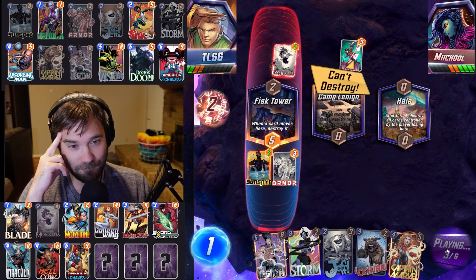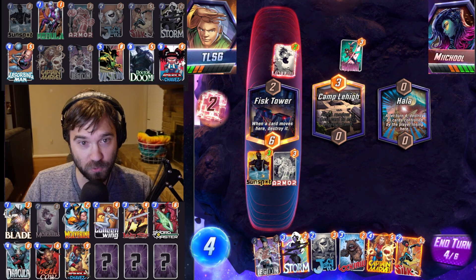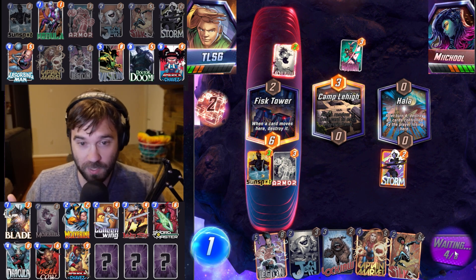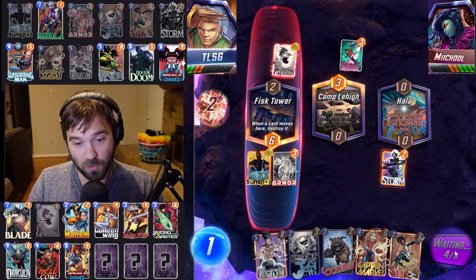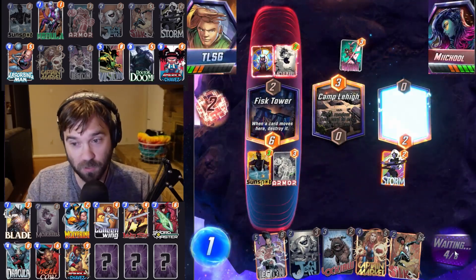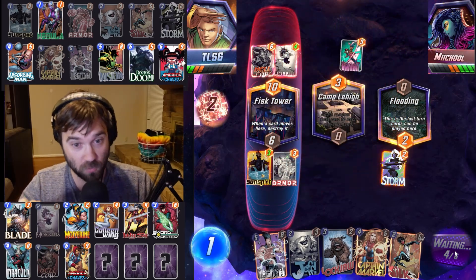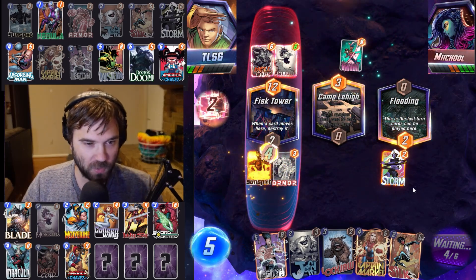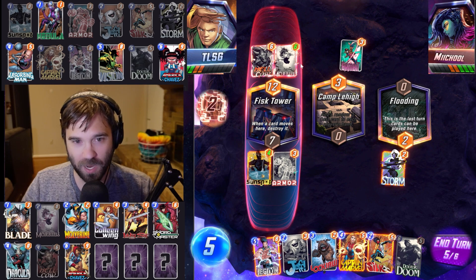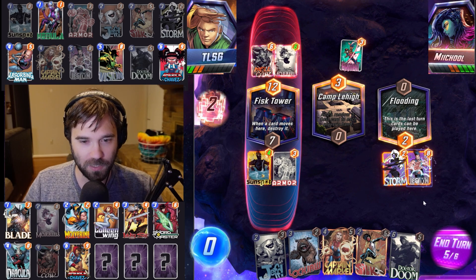Ooh, Gambit is a little unfortunate. What do they discard? They discarded their Dracula — beautiful! So the Storm into Legion. We could also do Storm into Captain Marvel, or Storm into Jeff plus Silk to get some additional reach. We can always leverage Doctor Doom to reach into those hard-to-reach or locked-down locations, except for Professor X — Professor X is still really tough against this style of deck. They discarded two cards, one being the Apocalypse, so I think we go Legion here.